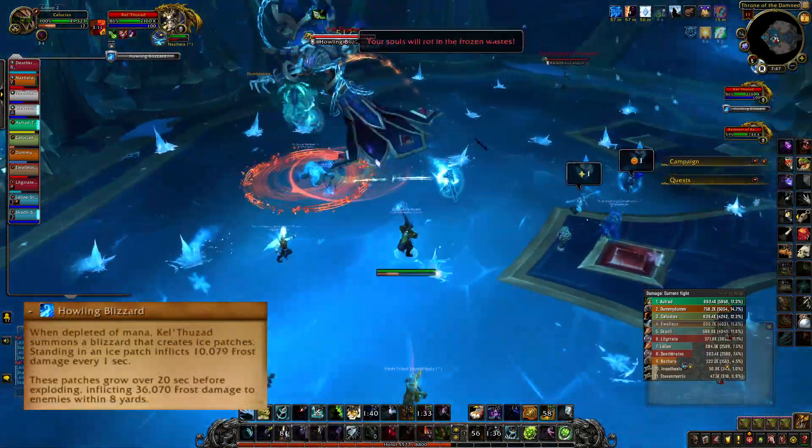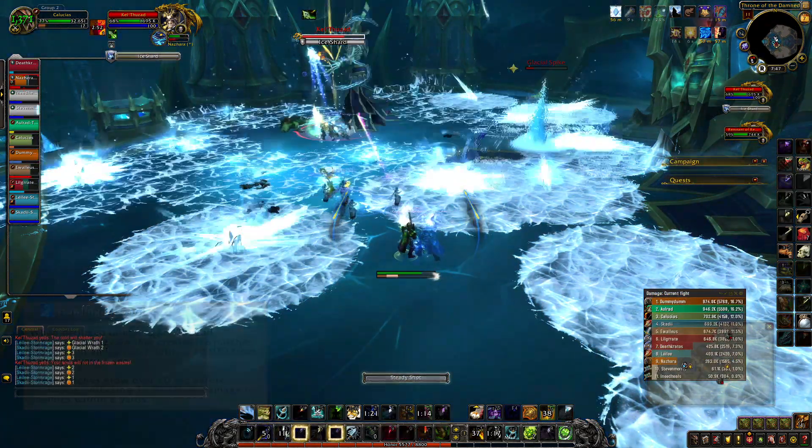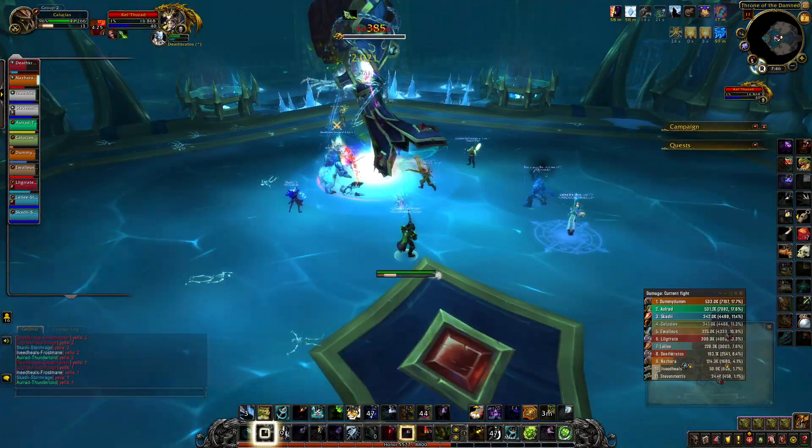When the boss reaches 100 energy, ice circles will appear around the room and grow in size. Everyone should find a safe spot. When KT dies, it's phase 2.